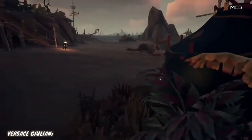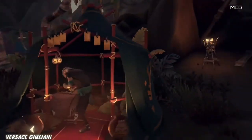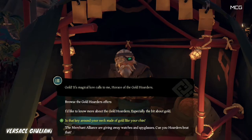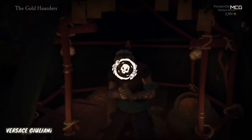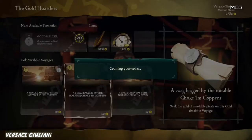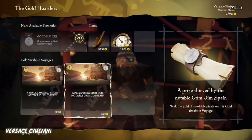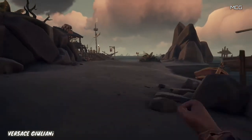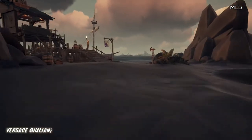You're gonna want to talk to the hoarder here. When you talk to them, select the 'browse the Gold Hoarders offers' option. You can select any of the three options — they're all equally valuable to you. We're gonna pick the Swag Bag by the notable Chokum Commons because that's definitely the coolest name on there. Then head over to the boat where we'll propose our voyage and receive instructions on exactly where to go.